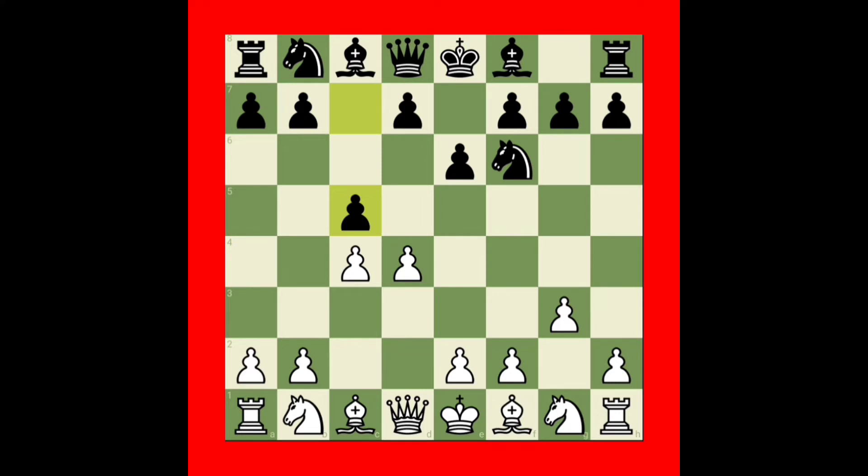Then pawn c5 — why did black play pawn c5? The reason is to counter-attack on the center d4 square. Then knight to f3 to support and control the center. Black took the center pawn, then knight takes pawn — now the white knight is very strong in the center.